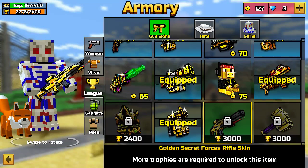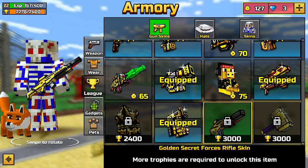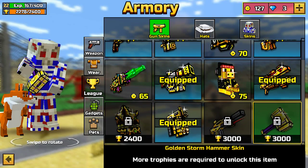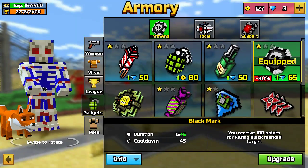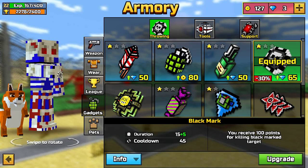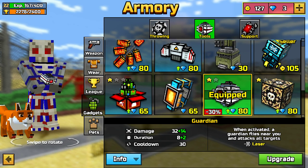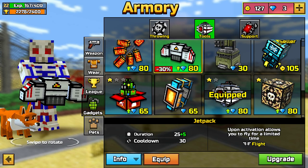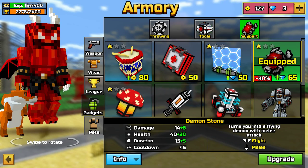I have most of the skins. I use Black Mark because it works perfect. I want the Guardian — I bought the jetpack, got that for starters, got a few others. Pretty much it — the port and a few more.